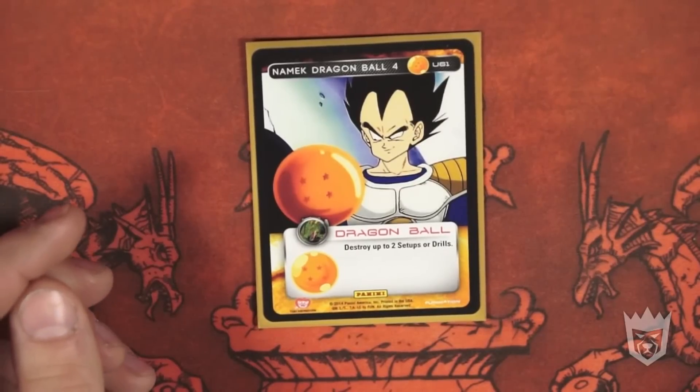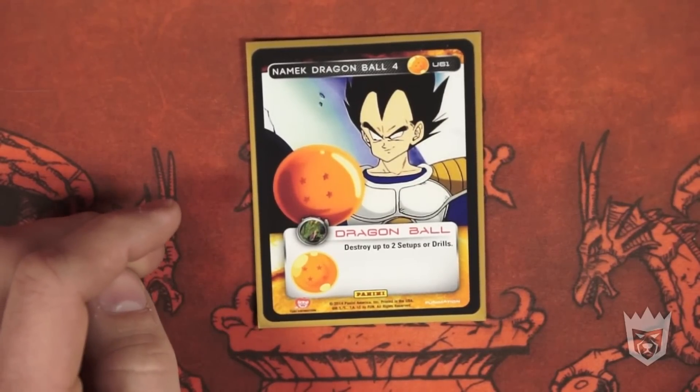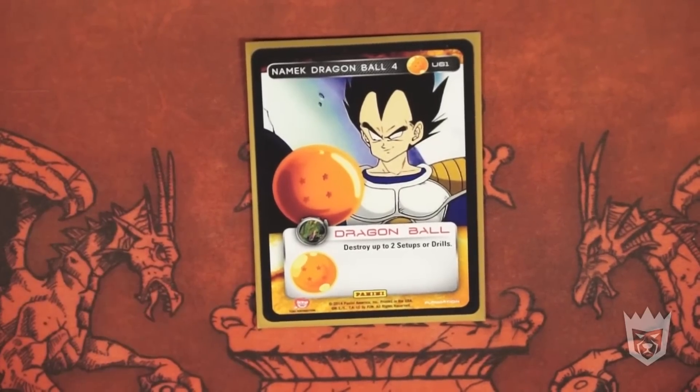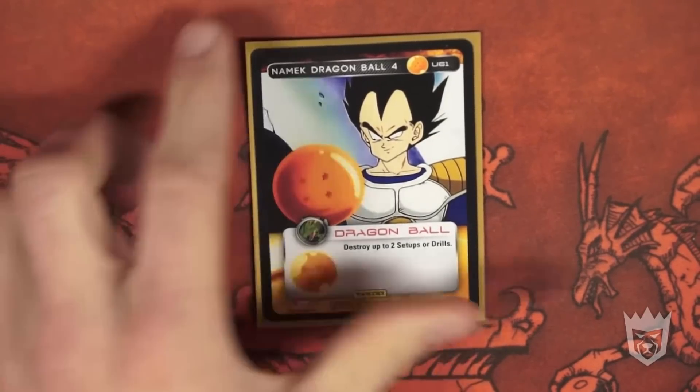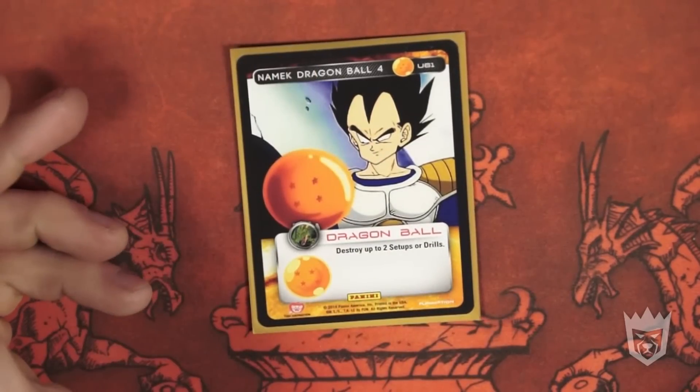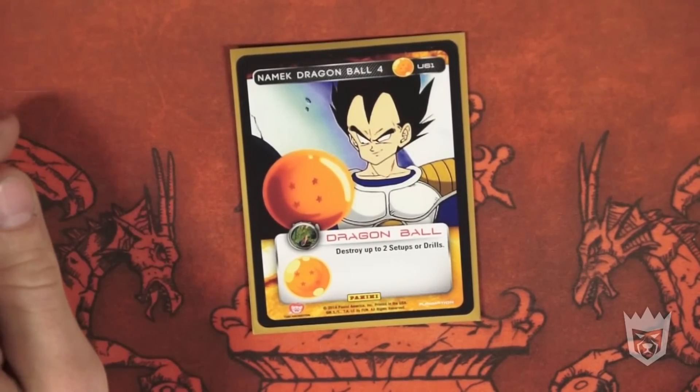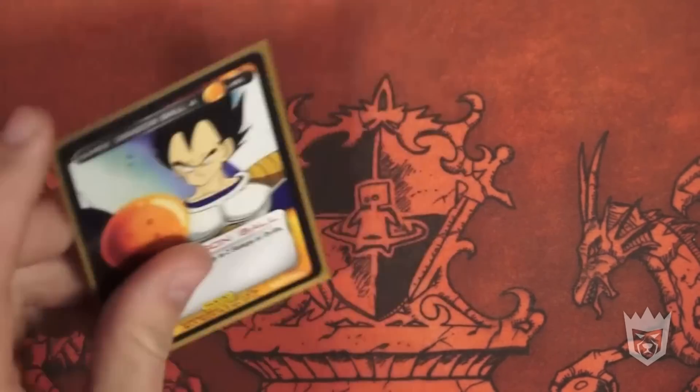Dragon Ball four: destroy two setups or drills. There's no telling how many times this has saved me. Orange Ginyu is a thing and you need to take care of their setups and drills — especially the drills. Getting rid of energy-stopping drills and positioning drills is a lifesaver, especially when you're playing this deck. There are also many setups you don't want your opponent having on the field: Visiting the Past, Heroic Plan. If you're playing a blue ball deck, you hit their tricks or their positioning drill. You gotta get rid of those cards.